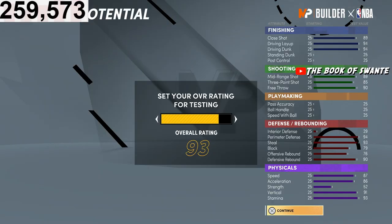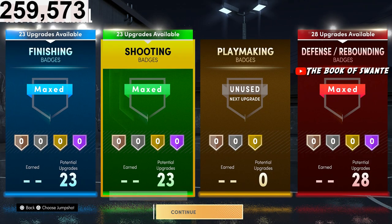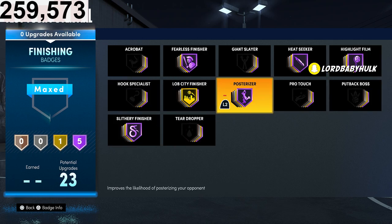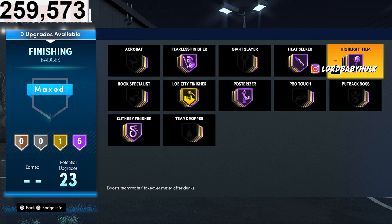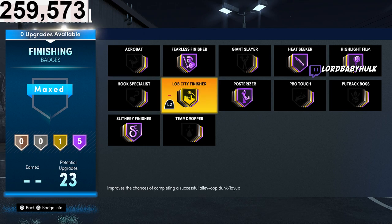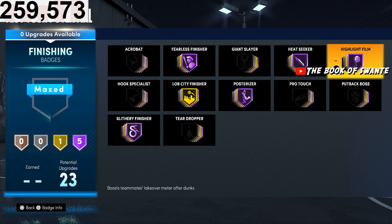Fox, John Wall — Mr. Injury himself. Let's go into these badges, this is broken. 23 badges — I think this would be the best overall finishing layout. People are just gonna copy my badge spreads. Posterizer, Lob City on gold, Slithery max, max Heat Seeker, Highlight Film — gives your teammates crazy boosts.